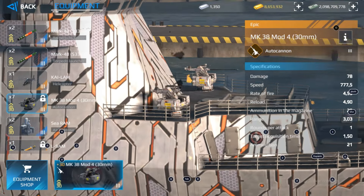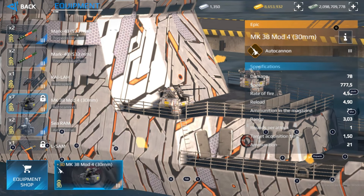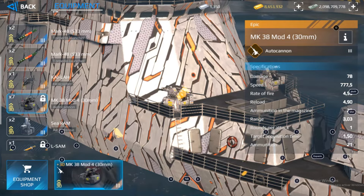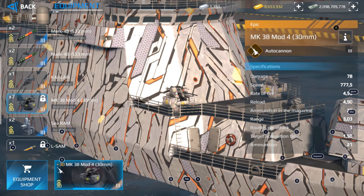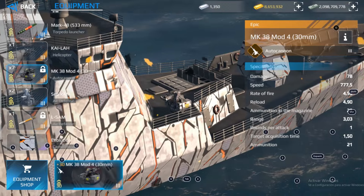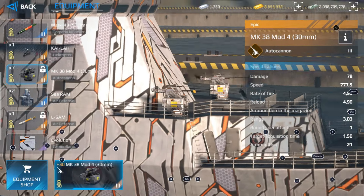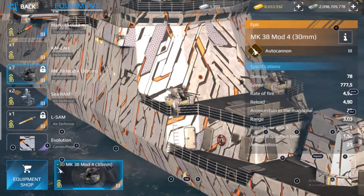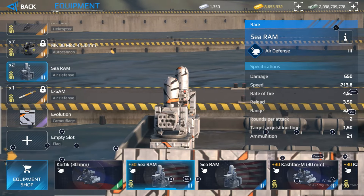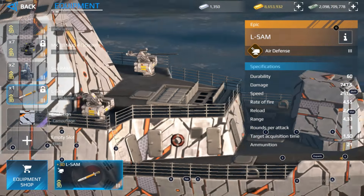We have 7 autocannons, guys. This is crazy. This is the MK38 mod autocannon — we can cause a damage of 78 points, and look at the speed and rate of fire. Those are good stats and it's fixed equipment. I don't remember a warship with so many autocannons — and I'm just talking about warships, not aircraft carriers. This will be a cool feature to cause a lot of damage and win battles. We also have 2 air defense slots — you can equip a laser air defense, which could be the best option since you already have missiles.